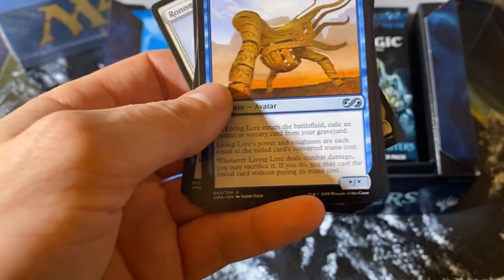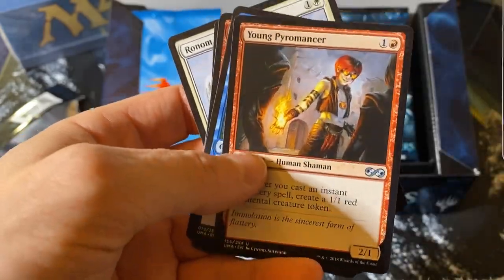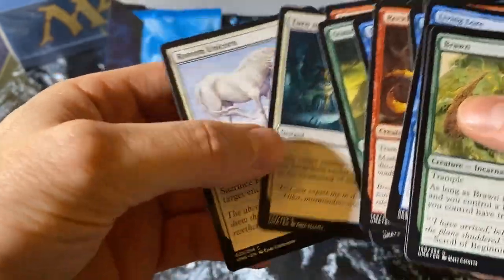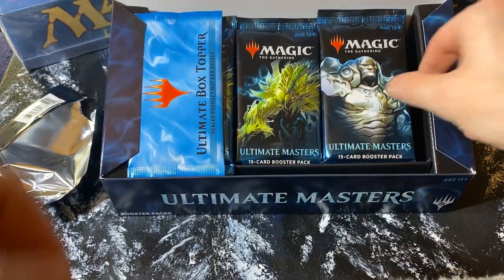For the uncommons: Living Lore — that's actually not a bad card. And then Young Pyromancer. I don't think there's anything else too good. Ronin Unicorn — I love those unicorns. Let's get into the next one here.